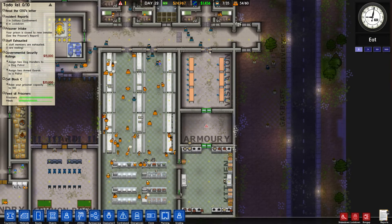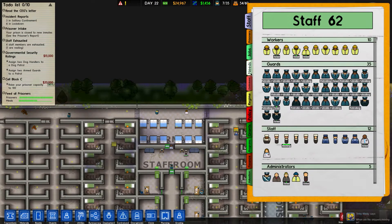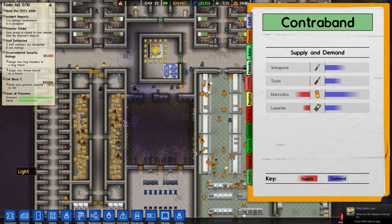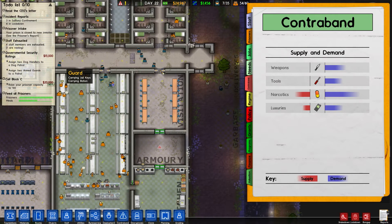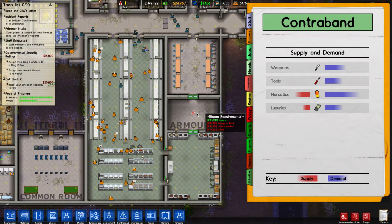You've actually helped me figure out why I was having issues with weapons. When we look at contraband now, luxuries are really high, but before — even after we put the metal detectors in — we were still having high weapon rates and high tool rates. I was confused as to why, because I felt like we should have been knuckling down, but we were still getting some supply.